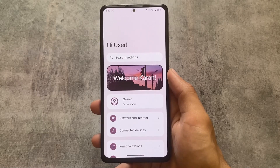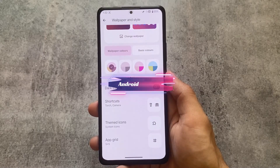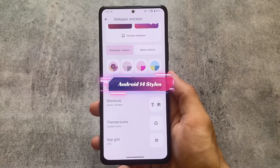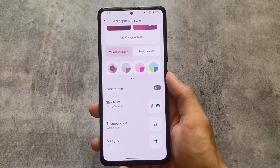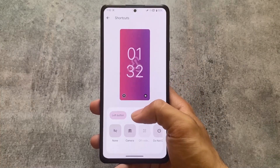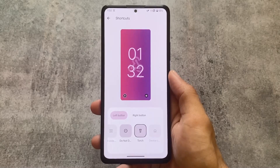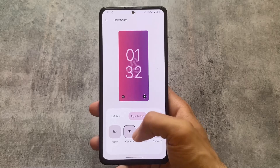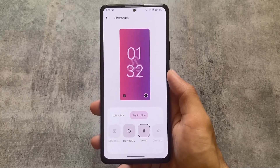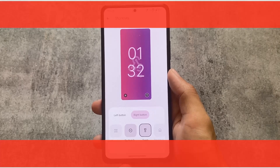One of the major changes found here is in Wallpapers and Styles — specifically the shortcuts options. The first time I saw this option it was available in Evolution XOS, but the major difference is that in Evolution XOS, whenever you click any tile it works but then gives a force close. In this case it is not force closing — it's working perfectly fine.